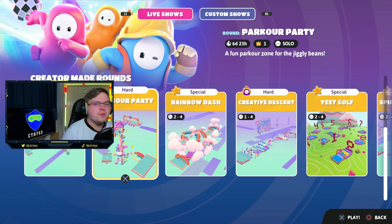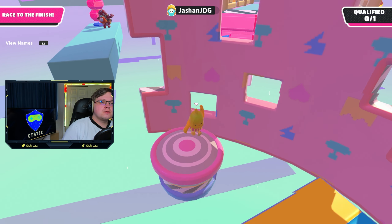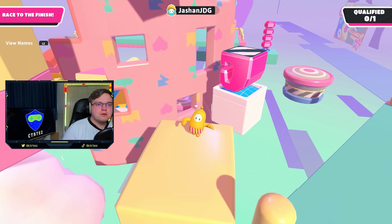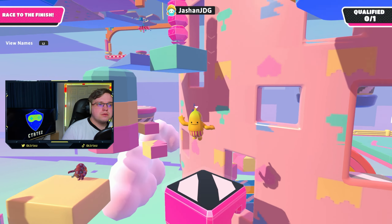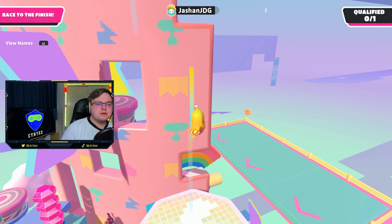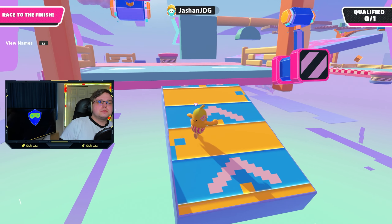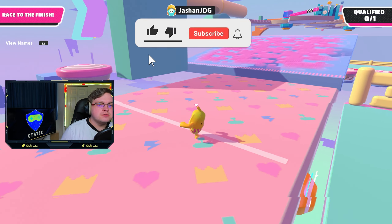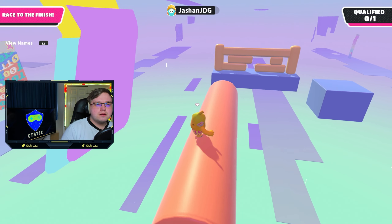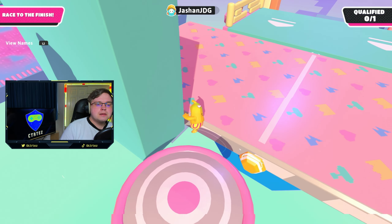Here we go then — these are actual creator rounds now that we're starting to see. Get that checkpoint, I want that checkpoint. All right. Hit the fan — oh, I see where I need to go. Another checkpoint! I like seeing a checkpoint, checkpoints make me feel more at ease. I don't know which way to go for the best. Oh, I'll tell you what, we're gonna go — there we go. Oh no!